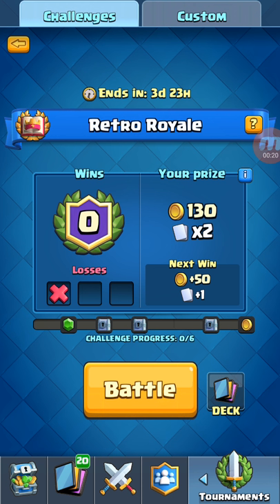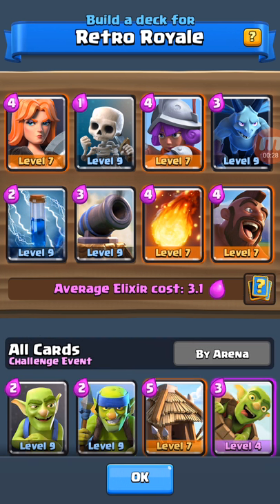There's no Legendaries. I'm pretty sure the cards we had back when the Legendary Arena was like Arena 8. But this is my deck: I've got the Valkyrie, the Skeletons, the Musketeer, the Minions, the Zap, the Cannon, the Fireball, and the Hog Rider. The Hog Rider and the Musketeer are really the main things that are going to be doing some damage.